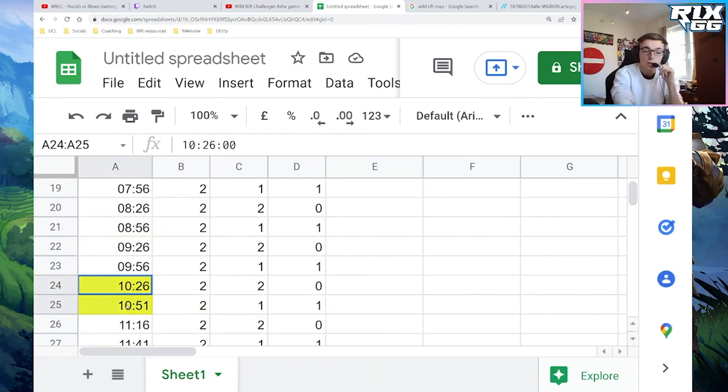The next change is at 10 minutes and 26 seconds: we go back to one wave every 25 seconds. Wild Rift basically decided at 10 minutes, let's go faster again.